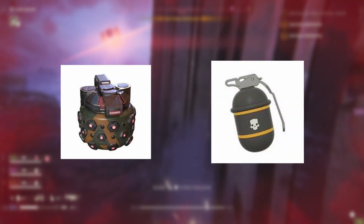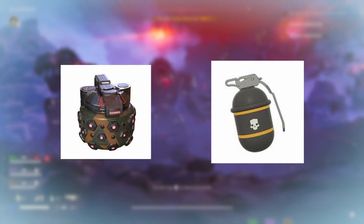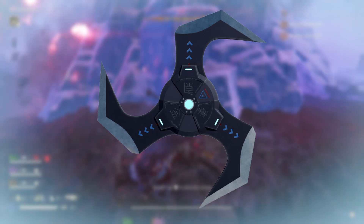Apex has some cool grenades, but the only matching one in Helldivers seems to be the starter frag, which is honestly not bad. It has a good explosion radius and it's easier to use on fabricators than the impact grenade. Arcstar when though? Arrowhead? Witty-pweez?